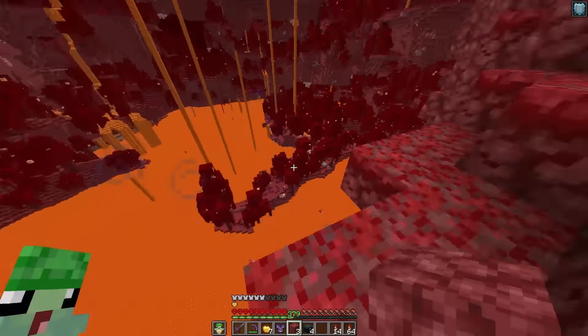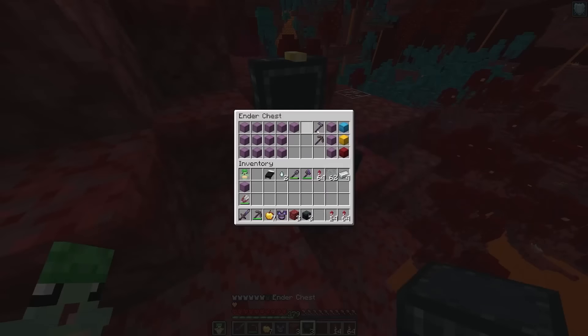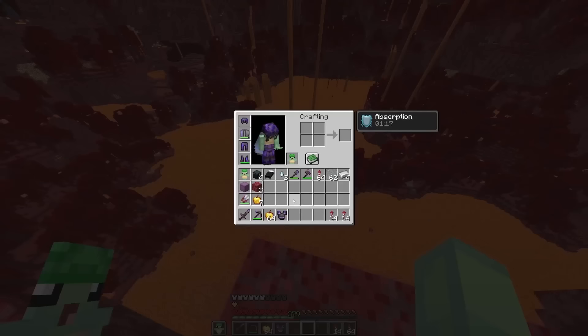We can take out a little bit, shave a little bit away, make a nice little circle in the middle. Anyways, let's see if we can downgrade our world without hurting it now that we have some glow lichen.